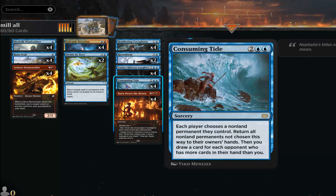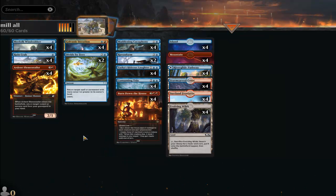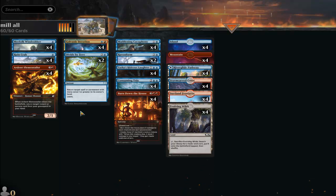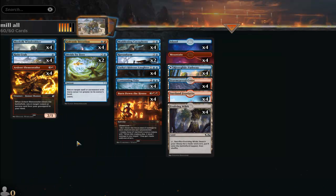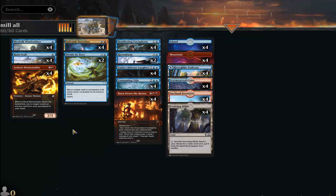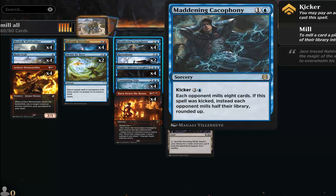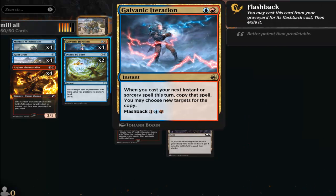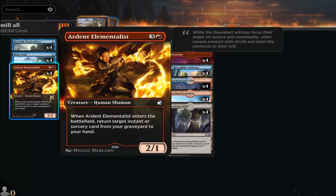I also combined Consuming Tide with Ardent Elementalist to reuse her. I'll pick a creature like Ruin Crab to stay on the field, then bounce Elementalist back to my hand. With eight mana I could play her for four and grab Maddening Cacophony or Hideous Laughter, then pair it with Galvanic Iteration, and play Consuming Tide to bounce her back to hand.